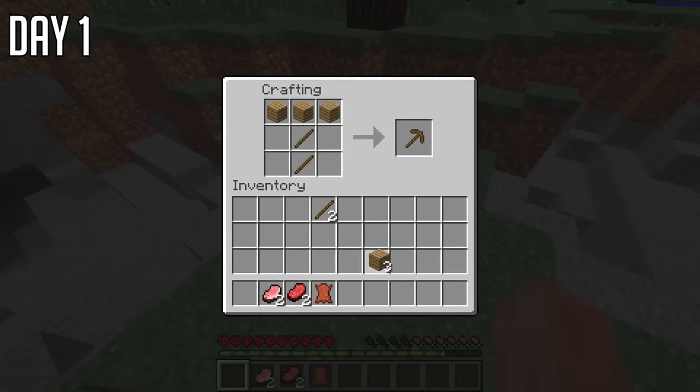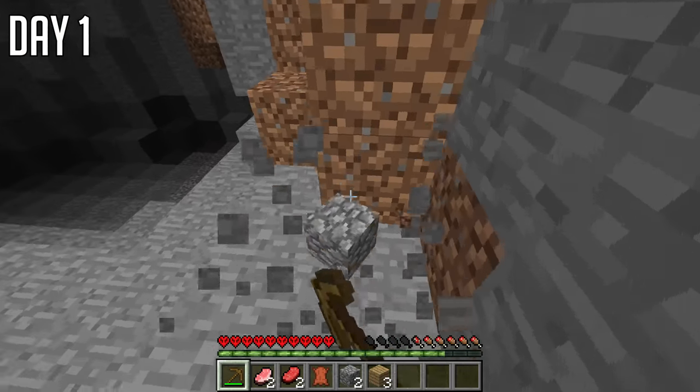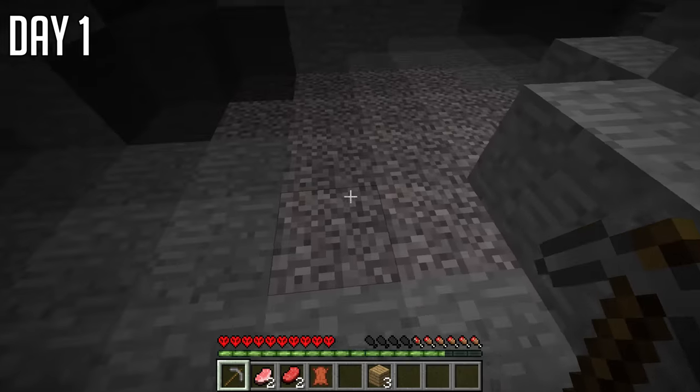As I'm trying to kill this pig, you can see I'm struggling quite a lot. I haven't played pre-1.9 combat in ages and killing everything was just a massive struggle. I crafted myself a pickaxe by individually clicking in those blocks, collected some stone to make myself a stone pickaxe, and then went and investigated this weird block.